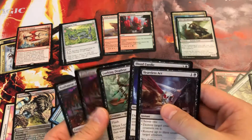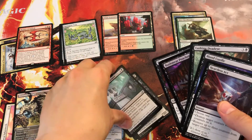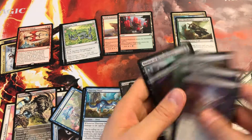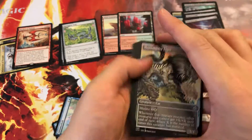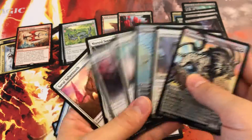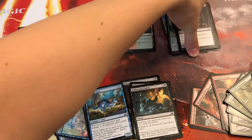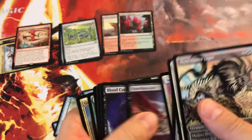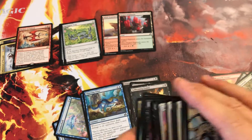Black playables: we have five, and let's say six because white-black humans is a thing. For mutate you do want non-human creatures, so seven. Counting through our white-black cards — that's already fifteen playables just in white-black.